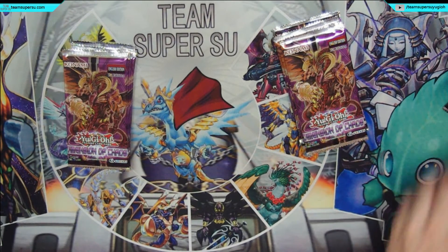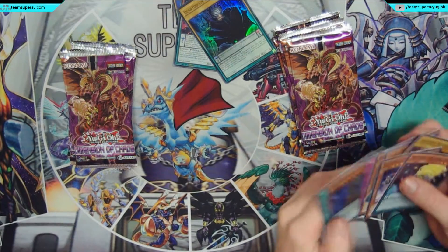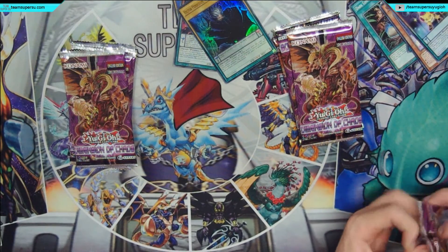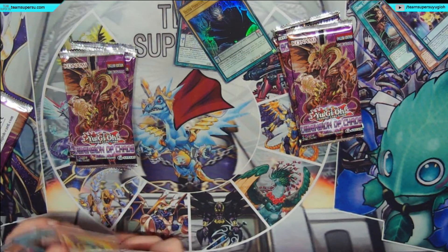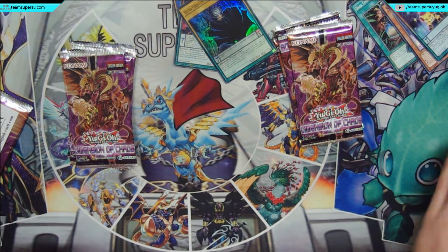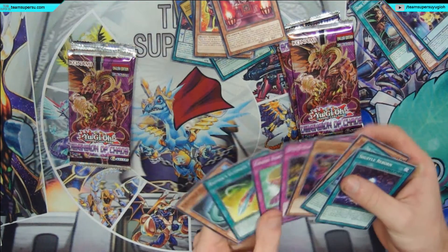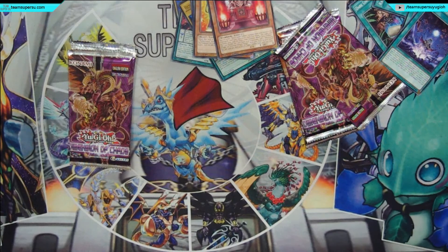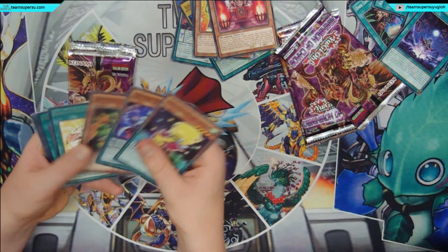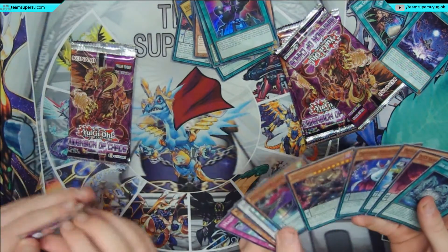So Grand Horn of Heaven and a DDD monster, and here Vector Pendulum the Draco Overlord, Donkey, and all this stuff — and nothing really, more Grand Horn of Heavens, Ignite Reload, and nothing.